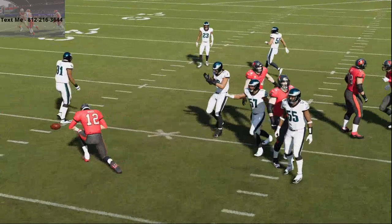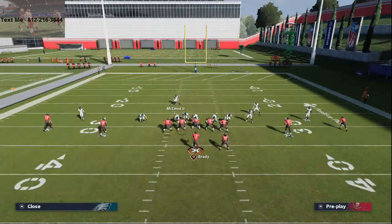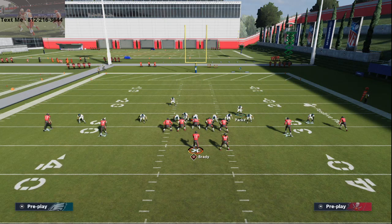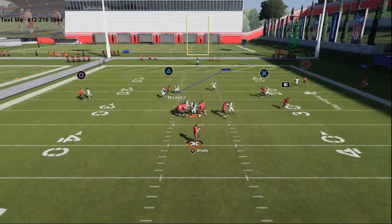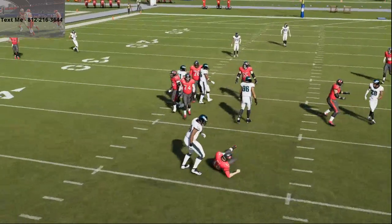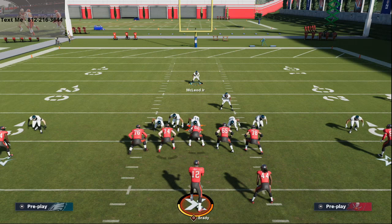So again, this is a concept that can be applied to several other formations. I want you to understand that this swap exchange blitzing concept is going to be the meta, I think, because of how good the disengaging is going to be. As you see there, we're going to get that A gap pressure once we were able to reset the line a little bit, and this is very, very effective in game.